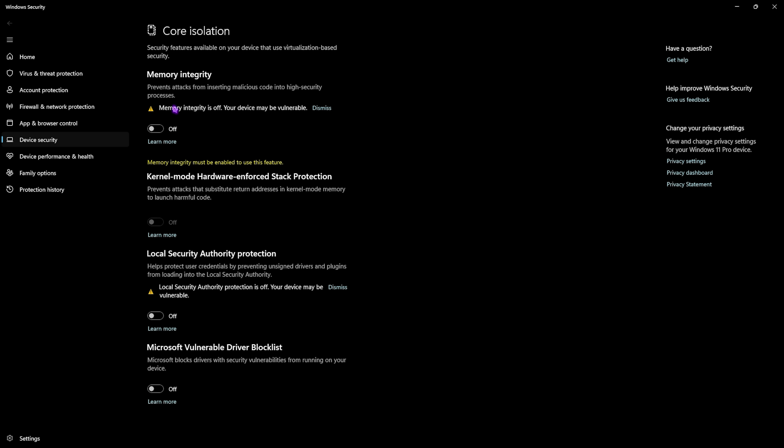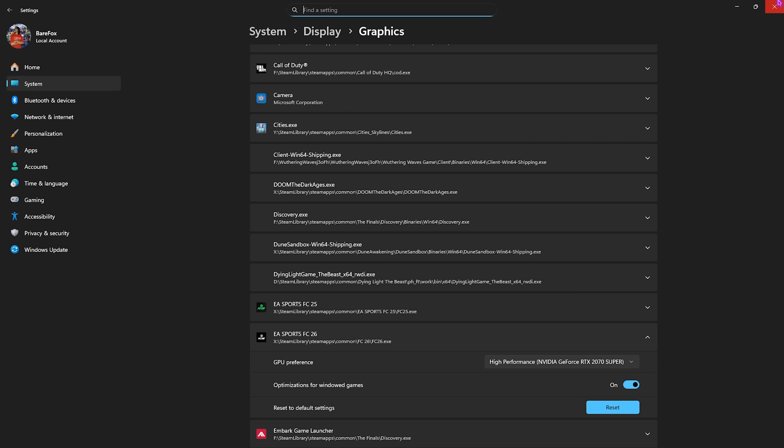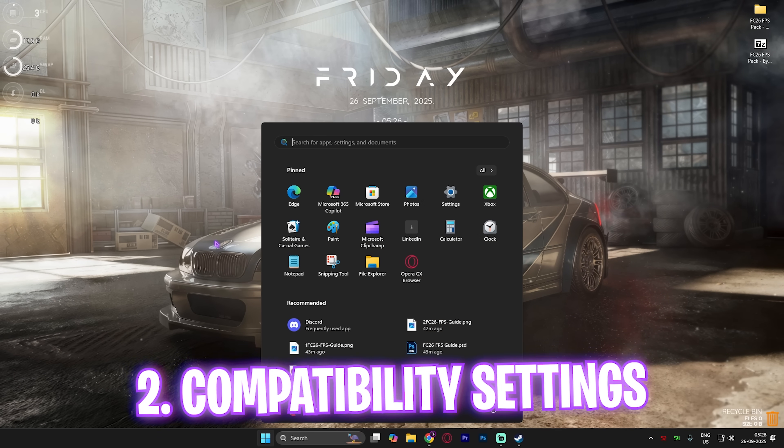Head over to the top and search for Core Isolation. Go to Windows Security and turn off Memory Integrity. While this is meant for the safety of your system, turning it on will occupy almost 20% of your CPU resources, and you do not want that while playing games. Your PC still has plenty of features to defend itself, so simply turn this off and close the settings.